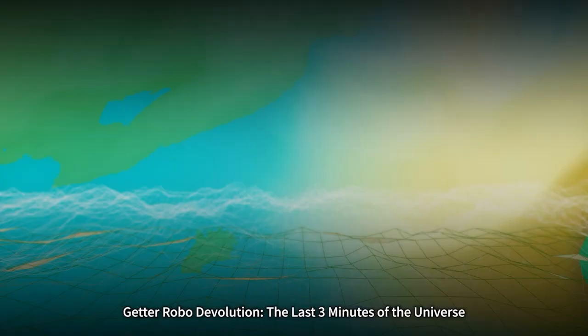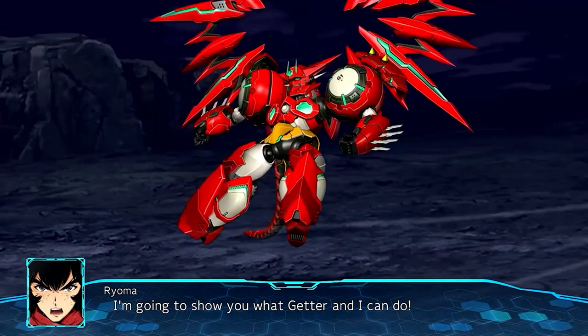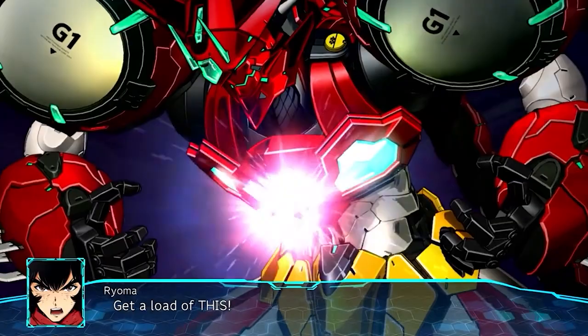Now for the big one everyone is talking about — Gaiking Devolution: The Last Three Minutes of the Universe. This is the most wild inclusion out of any of the DLCs in my opinion, other than Ultraman I guess. Which is funny, because both are created by Eiichi Shimizu and Tomohiro Shimoguchi. Gaiking Devolution is a manga by them, based off Kenny Shikawa's Gaiking. Right off the bat, they completely nailed the manga style — these guys look incredible with their portraits.